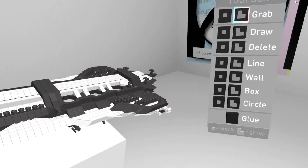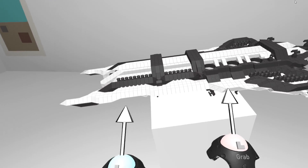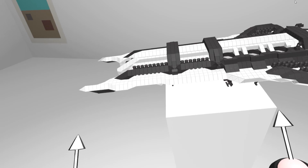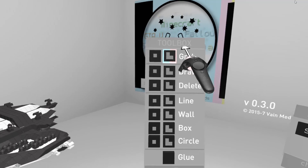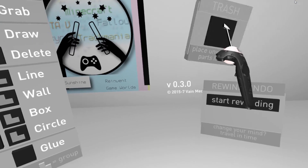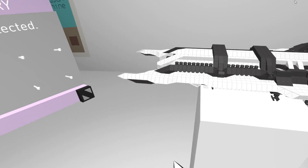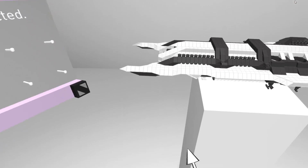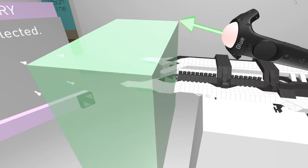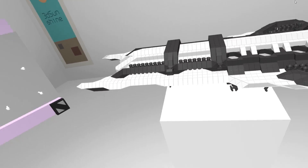I should stop messing around and focus. I want to make some modifications to the Partisan - try making her a bit more longer and heavier armored and maybe a bit shorter as well. The inventory is going to be pretty useful for this, along with the block library. There's also the toolbox, trash, and this rewind undo which is actually really cool. Let's start by getting rid of the front end. I'll get some glue on this hand and the line tool on this hand, and drag out a box to cover the whole front end - there.